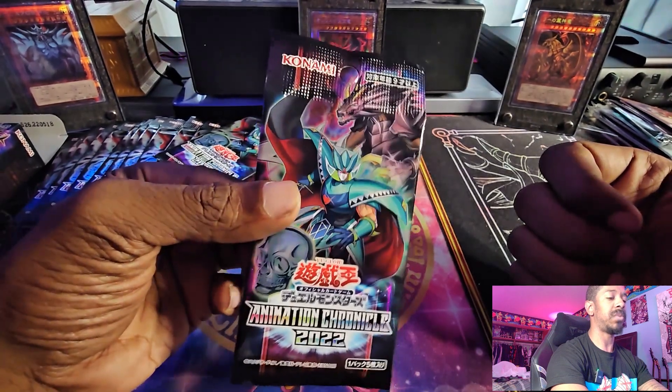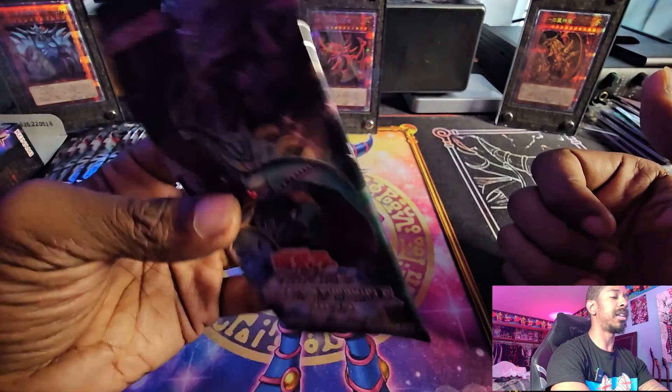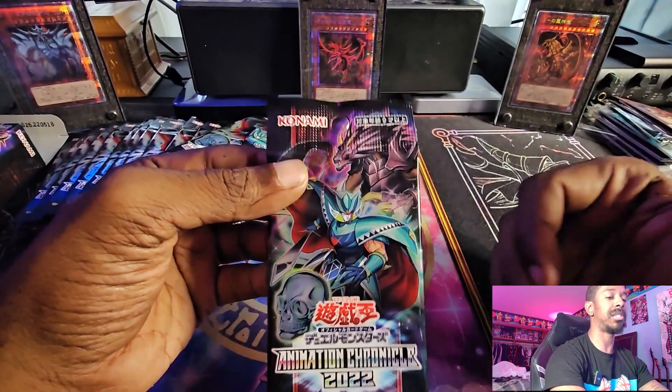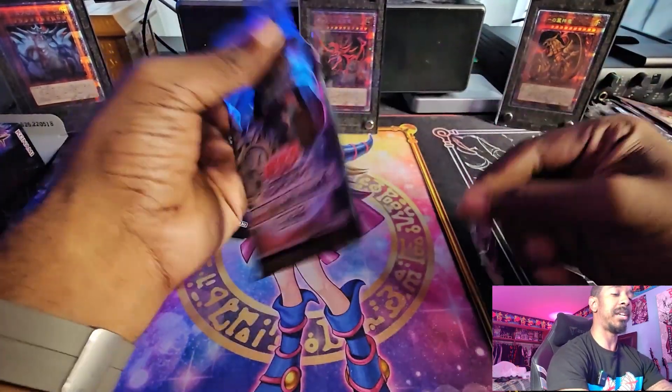This is basically their version of Battle of Legends that just came out not too long ago where you have five cards per pack. The difference with this one is that they actually come in the normal rarity — so commons, parallel, secret, super, and all the other stuff — as opposed to the TCG versions that are either ultra rare or secret rare. So there will be commons in here that'll be pulled.